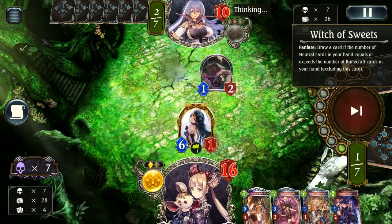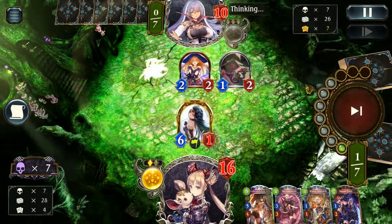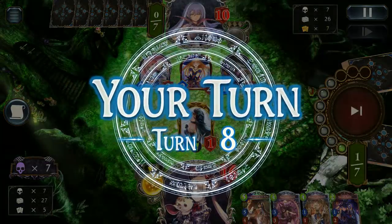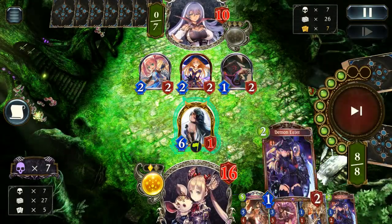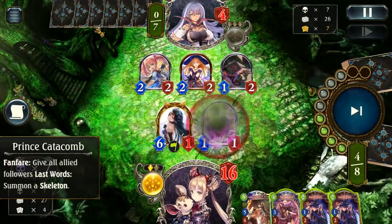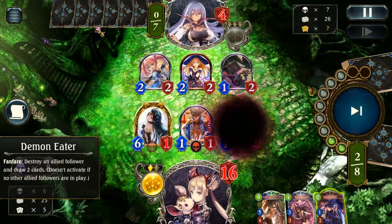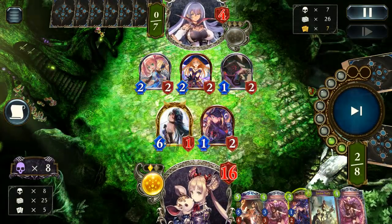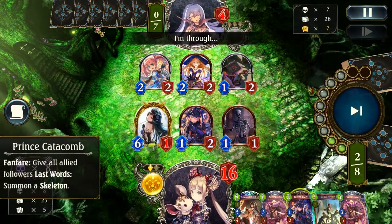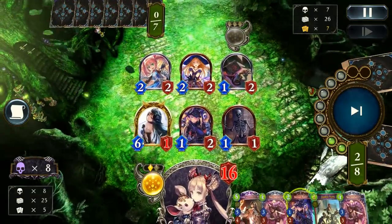They go for a bunch of draw power — not uncommon for Neutral Rune decks. But having no way to remove this 6/1 is going to be absolutely crushing for them. Especially since they didn't play a bunch of small drops, it instantly gets cleared out. It was really unfortunate for them, but we could pretty much do whatever we wanted without any real consequence. So really fortunate overall.